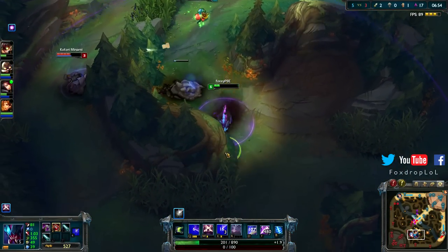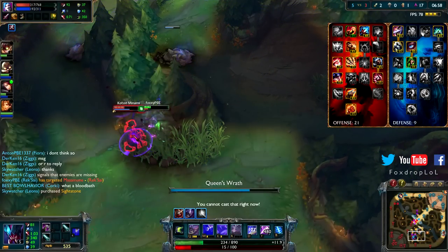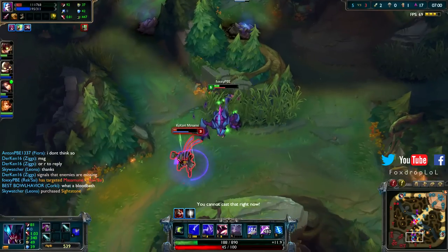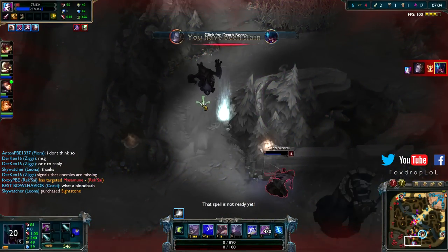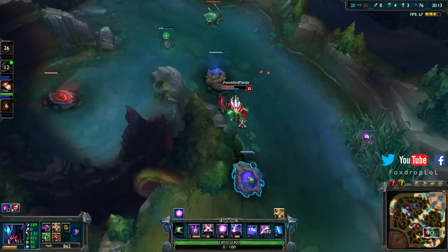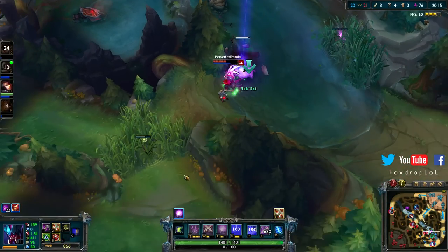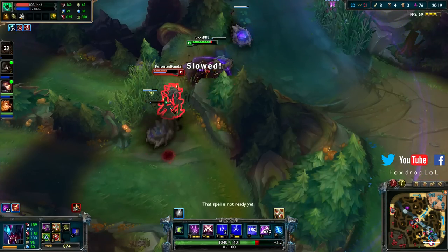For masteries I'd like to go for a typical 21-9-0. This gives you quite a lot of offensive upsides and for bruisers like Rek'Sai it makes you pretty scary. For skill order you'll always want to max your Q, getting your ultimate wherever possible. What you max second — whether that's your W, your E, or a mixture — is up to you, but I personally like to max my W second because that gives me more burst AOE damage when I'm coming up from my burrow.